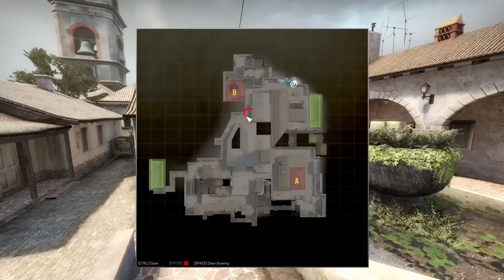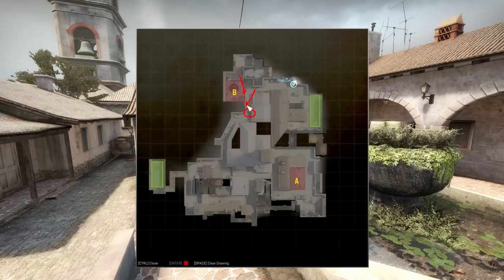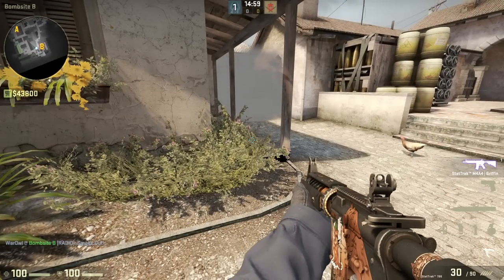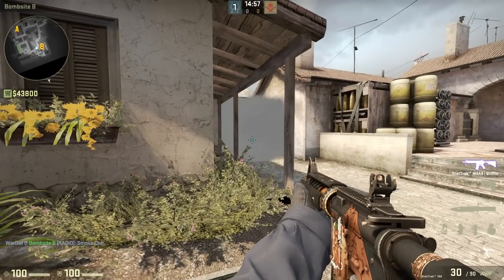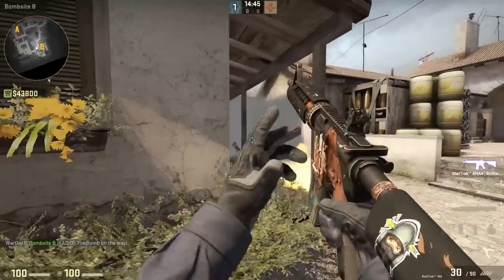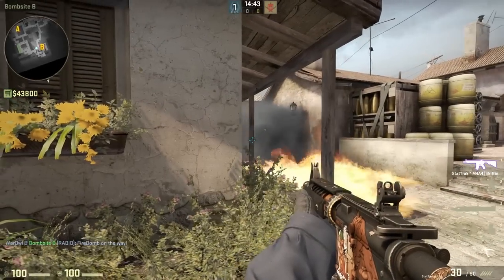There are two main ways to set this up. The first is to play from the bombsite and give Banana control to the terrorists, smoking off the entrance to the site and forcing engagement around the porch. This is fairly easy to accomplish, but it does sort of give map control to the terrorists. Simply throw a smoke down in the entranceway when you think the terrorists are near, and keep re-smoking it when it fades. When you think the terrorists are pushing, throw a Molotov down on the other side of the smoke so they run out of the smoke and into their fiery death.